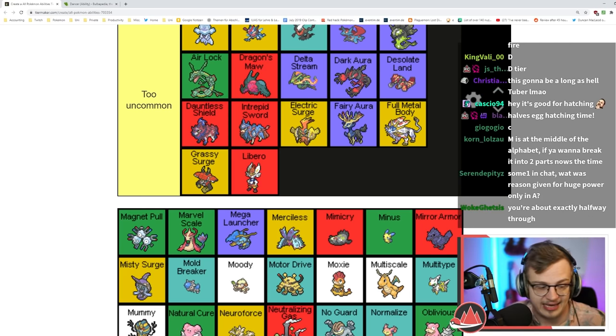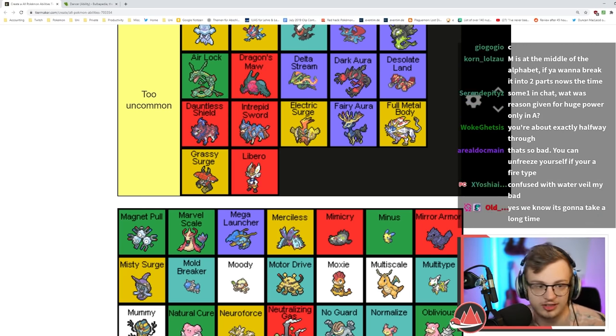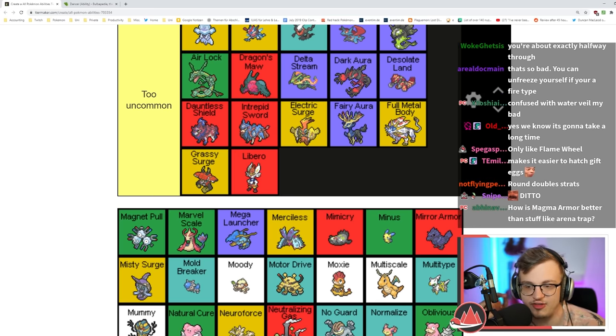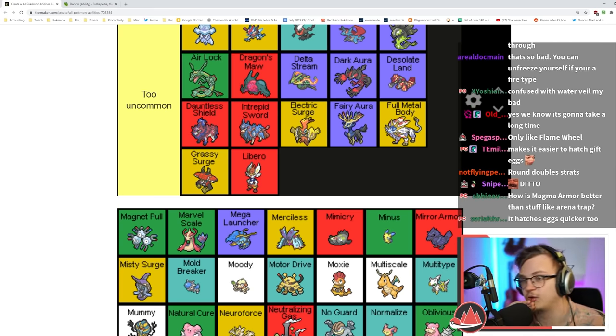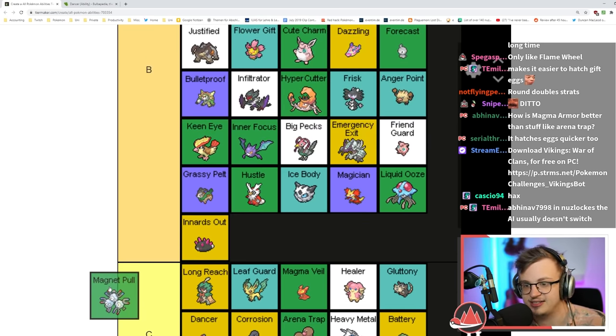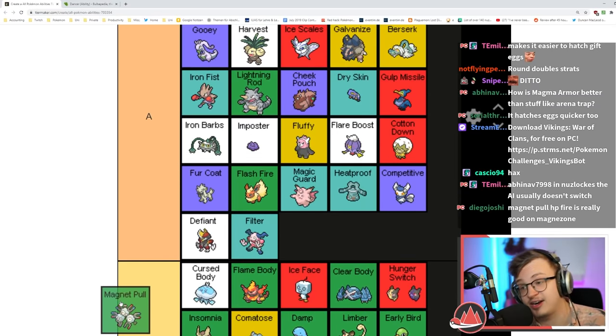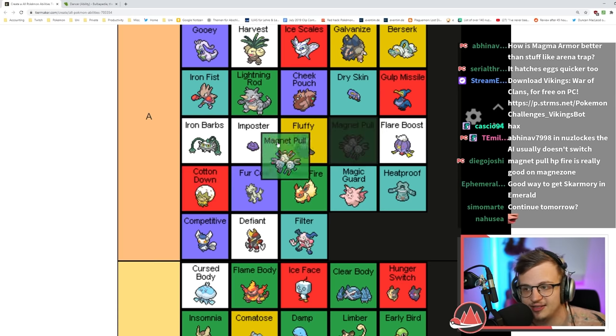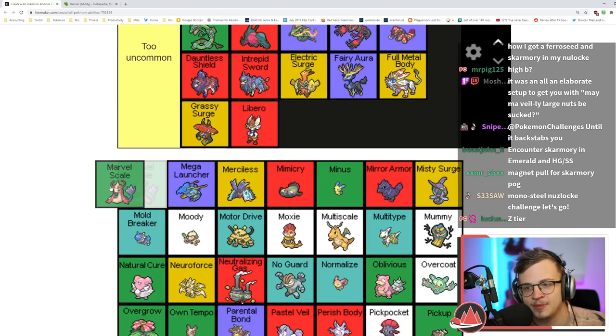Magnet Pull: if there's a Steel type on a route, you get a 50% chance to encounter it if you lead with the Magnet Pull Pokémon. Steel types are really good so having a higher than 50% chance to encounter them is really useful. I actually think it's A tier because of the out-of-battle effect — it's worse than Arena Trap but still an A tier ability.